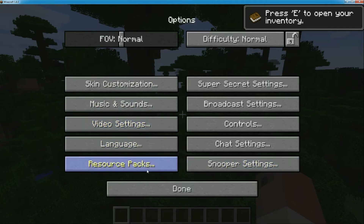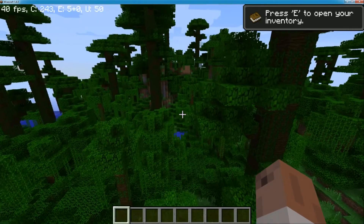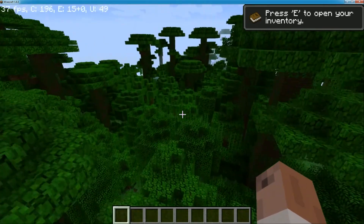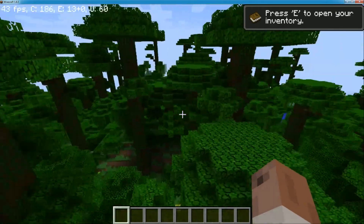You want to hit Escape, go to Video Settings, go to Other, and we're going to put on the FPS display. Alright, so we're at like 40 to 30s — not horrible but not great. Plus we're in the jungle, so maybe we can get out of the jungle real quick.